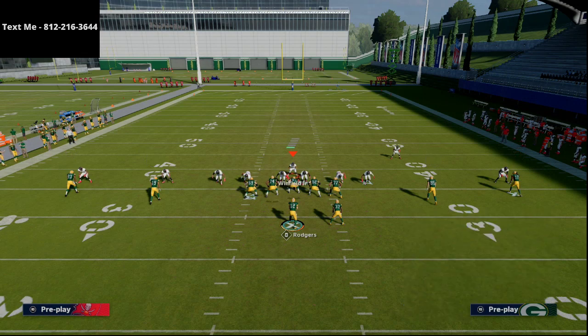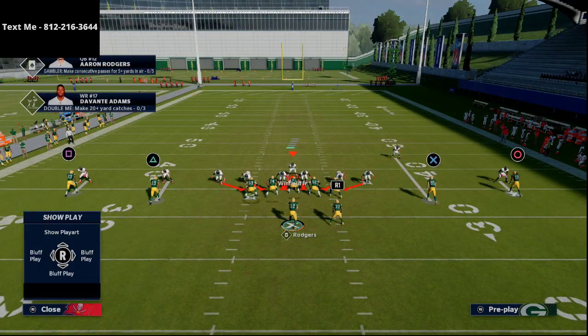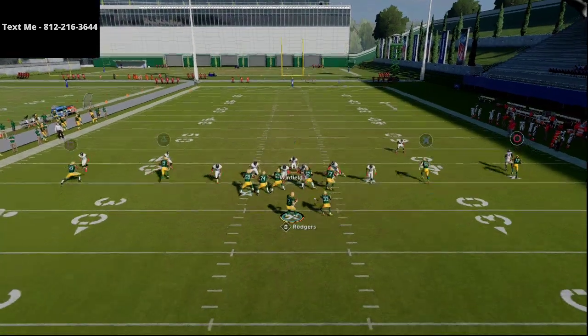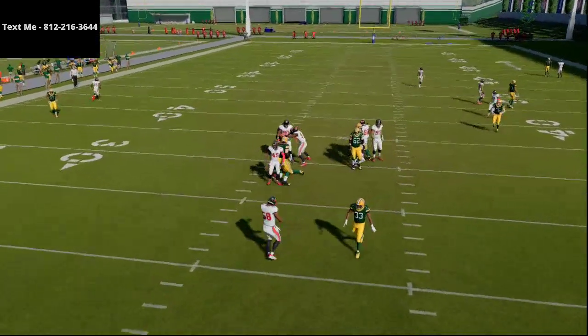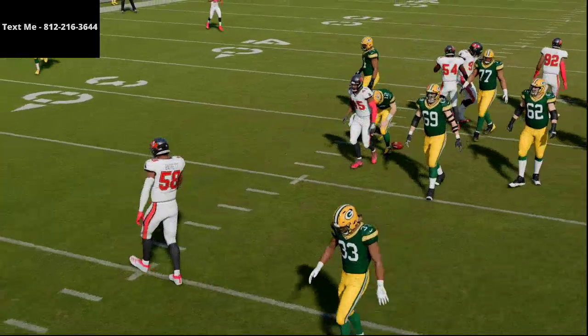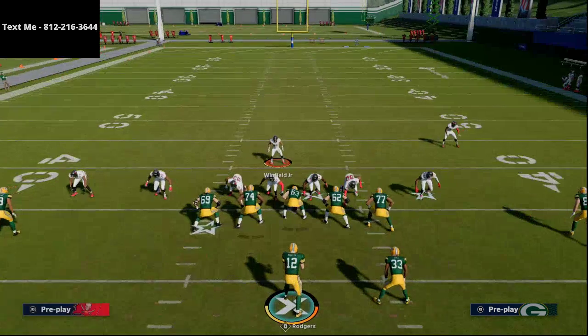Here I'm going to go ahead and block the running back, so we're running a six-man protection. With the snap of the ball, we're just going to come down at the center a little bit, then lurk back trying to cover some post drops. At the snap, we come back out and you see we get that right edge pressure at the quarterback.